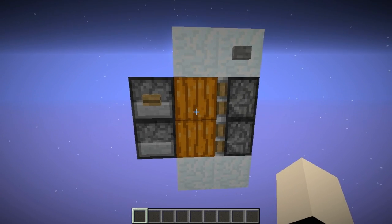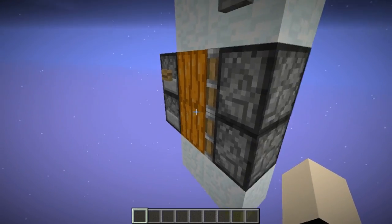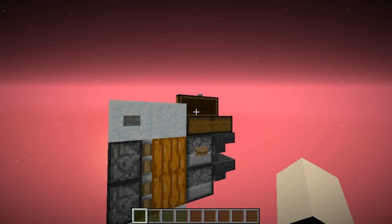One problem we have is the limited space with the dispensers, because this door is not going to last forever. If you want, you can place some hoppers over here with more storage, and even a chest with a lot more storage.